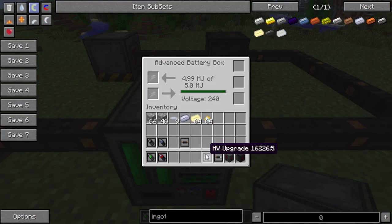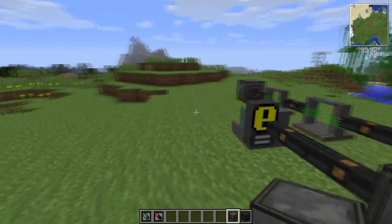Lastly, you have a high voltage upgrade which skyrockets it to 4800 volts, and you have a high voltage acceptor upgrade which allows it to naturally accept high voltages. Those are the upgrades.